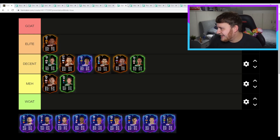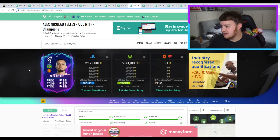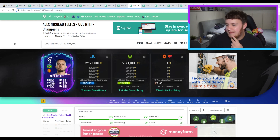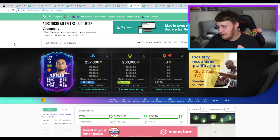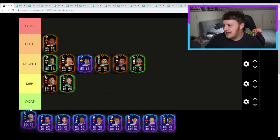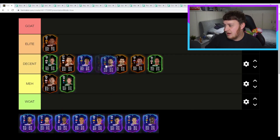Next, we have a Man United card — Alex Telles. A very interesting one. Obviously one of the best Prem left-backs you can get now. Man U probably won't go too far in the competition, but nevertheless: great pace, really nice physicality and defending. Three-star, two-star doesn't really matter on a full-back. He's still looking brilliant. Overall, as a full-back, that is a fantastic card. Shove some defending attribute stats on and he's looking absolutely brilliant — that is just a really decent left-back card.